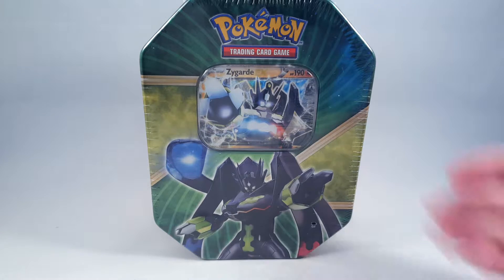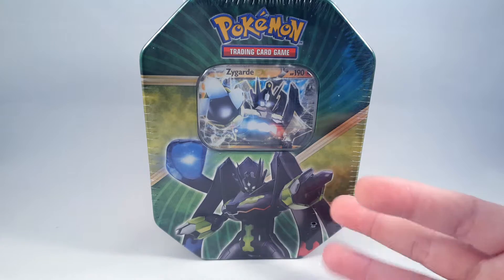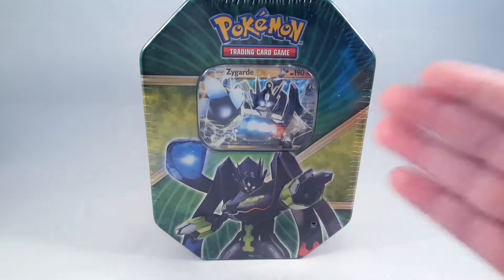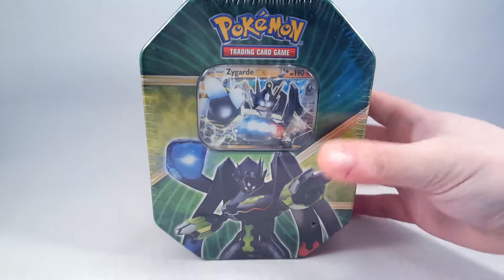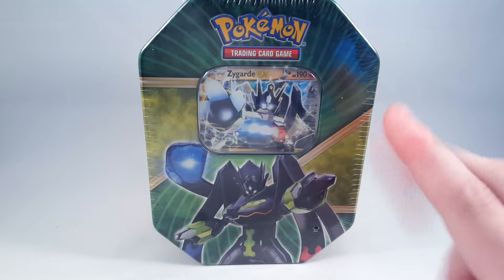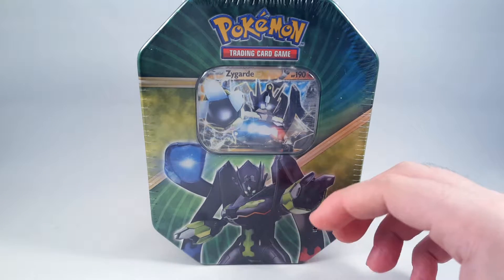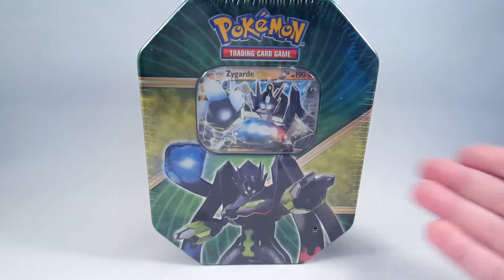This one is everyone's favourite amalgamation of Dragon Ball Z's Cell mixed with Power Rangers Megazord sort of thing. Zygarde is essentially a Pokemon who has forms instead of evolutions, and essentially cells come together to create different versions of Zygarde.